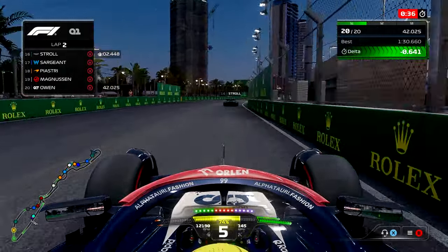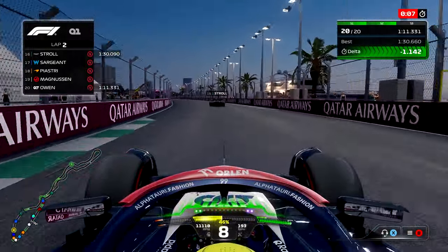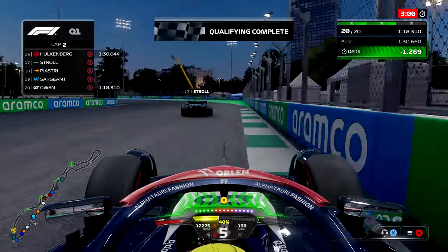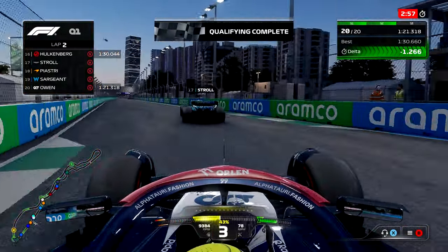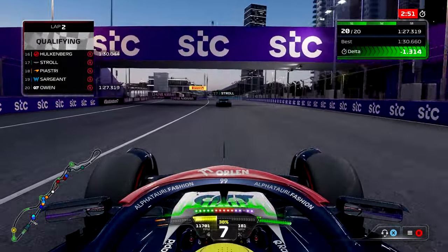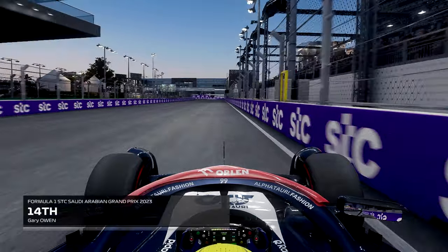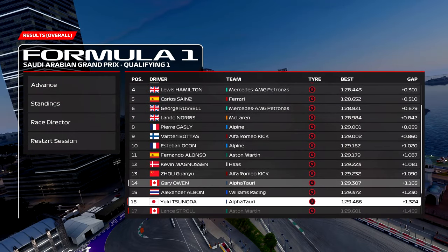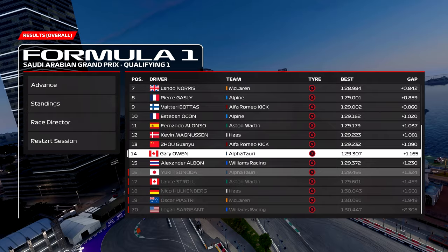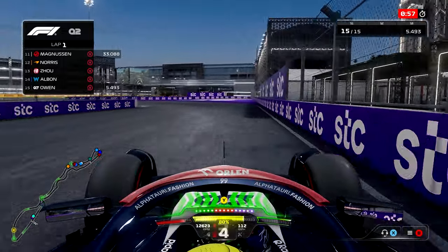I was getting a nice pull from Lance Stroll with the slipstream he was giving me, and finally nailing my marks for the first time this weekend. I'm going to gain two to three tenths of a second down this straightaway because of Stroll's slipstream. It was starting to look like Stroll might actually be in trouble in the Aston Martin — down to P17 as we headed to the line. With DRS enabled across the stripe, we will make it into Q2. Lance Stroll did not — P14 is what we get, and Yuki Tsunoda our teammate is also out.